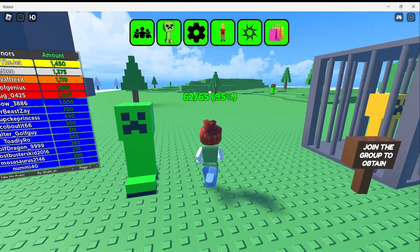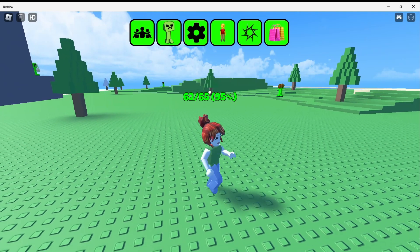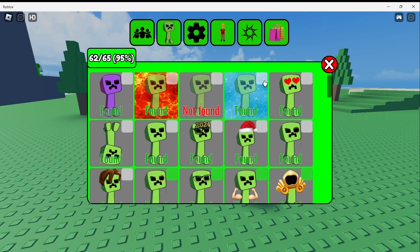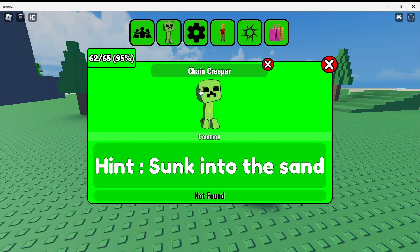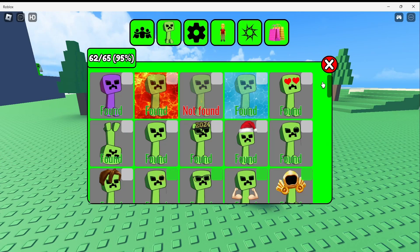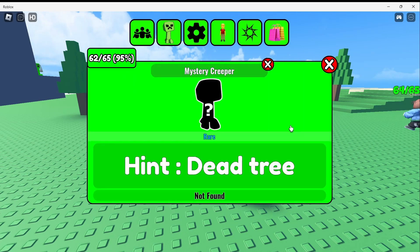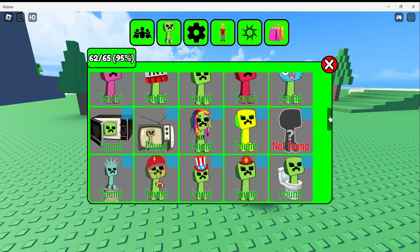Alright, so let's take a look in here. There's a new one right in here. It's a Chain Creeper sunk into the sand. Alright, so that's the hint for the first Creeper. Second Creeper: Mystery Creeper. Hint: Dead Tree. Alright, so we'll have to look for a tree.